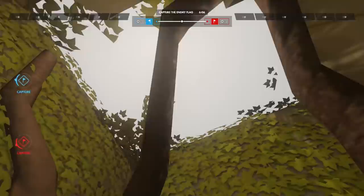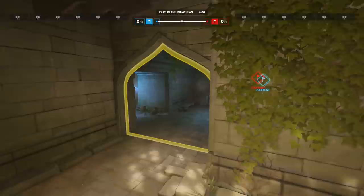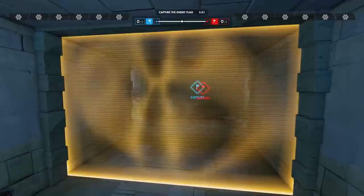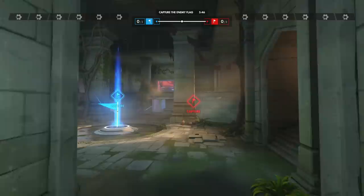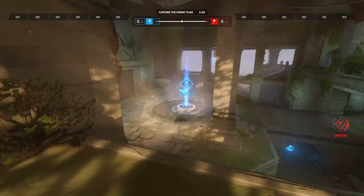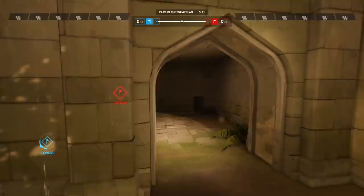I wonder if I can get up there — no, that's just walled off, just for looks. But that looks really cool. So how many exits do we have? We have one exit over here on the left, and then it looks like we just have the main one here. So you've got that one over there and then this one over here. And here's the flag. We can go up this staircase, and that gives us a little bit of high ground to look down on the Capture the Flag area.